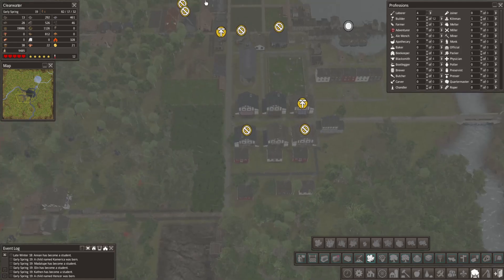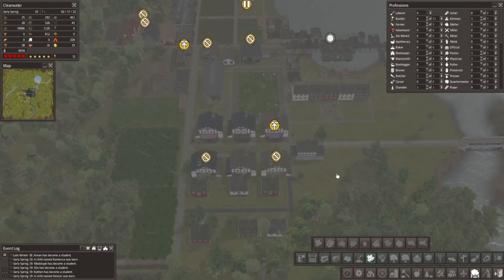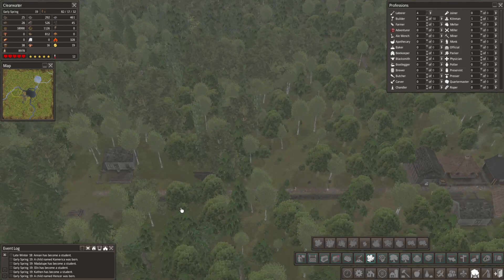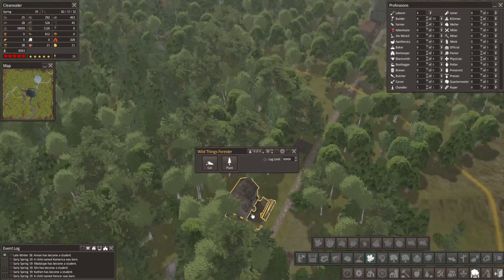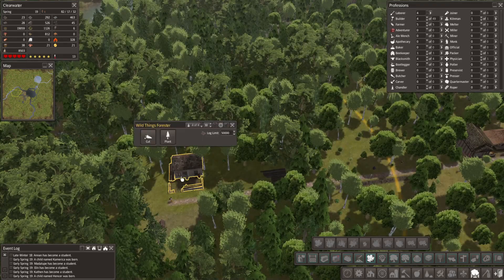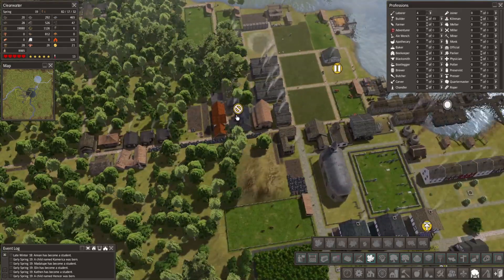I could take away the symbols in my settings, but then I don't know what needs to be built. What are we waiting for out here? We've got some homes being built - three dock homes and a forester and a hunting cabin. Storage. Okay great, that's going to be an awesome little place.